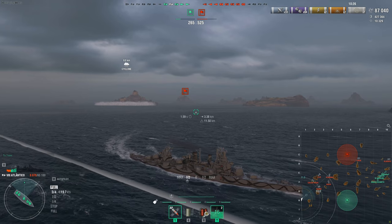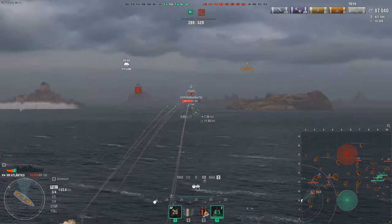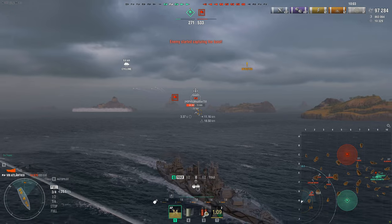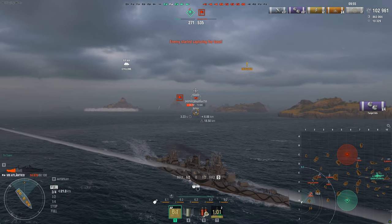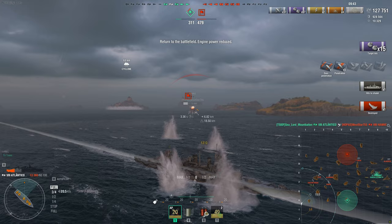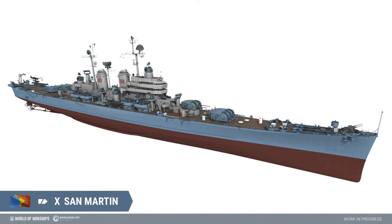The tier nine Santander is one of the preliminary designs of the Worcester-class cruiser from 1948. During preliminary design, the Navy considered a three-gun 152mm main battery turret instead of the final twin turret, but the idea was abandoned due to complexity. The Santander models what a Worcester-type cruiser with three triple 152mm turrets could have looked like by 1948, with Colombia potentially receiving such a cruiser from the U.S. — named after Colombian national hero and president Francisco de Paula Santander, 1792–1840.